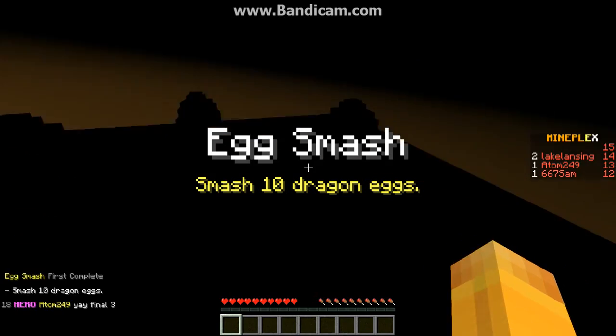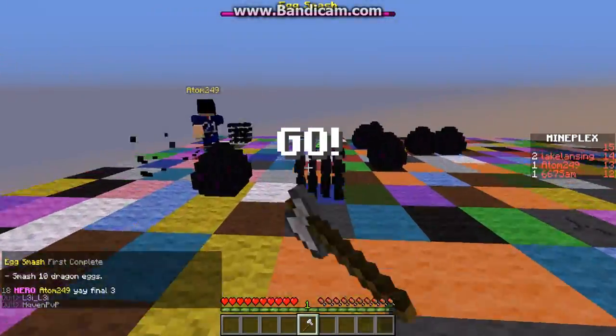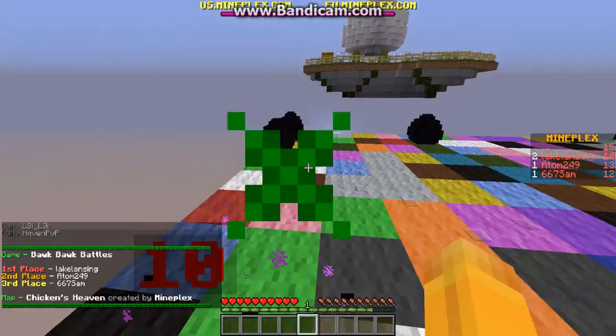And this one's Smash an Egg — destroy ten dragon eggs. Try and get away from people on this and find an area with lots of eggs. They keep spawning, as you can see. And we beat it.